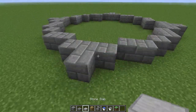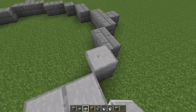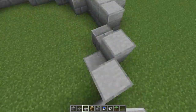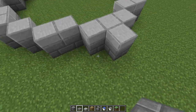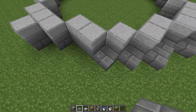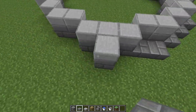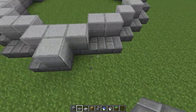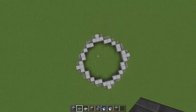Now what we're going to want to do is take some stone slabs and place them on the outer rim. Go ahead and do that, and after you've done that, go up to show you how it looks — it should look like that from the bird's-eye view.